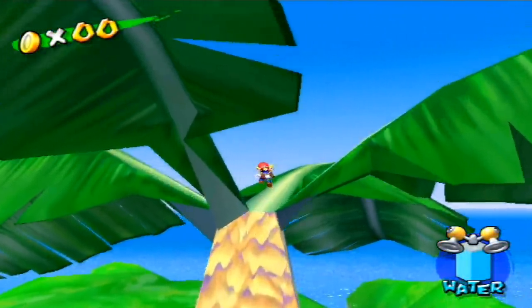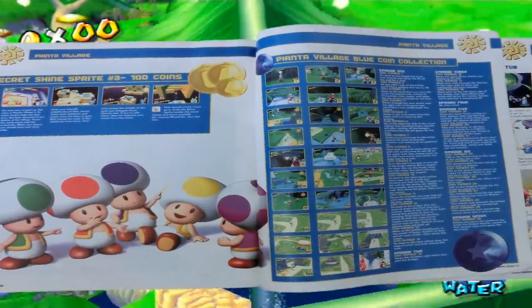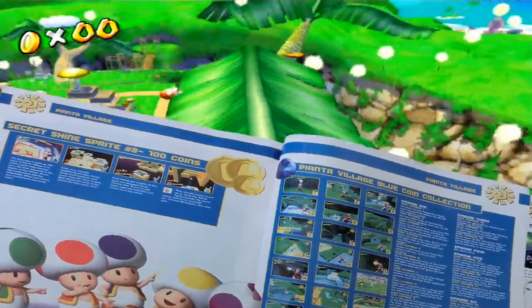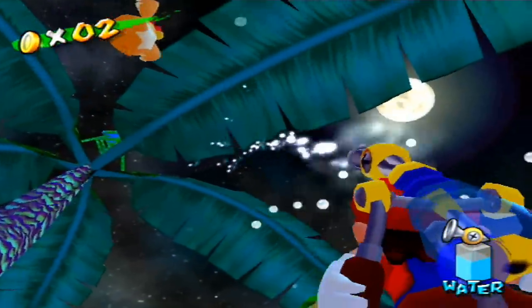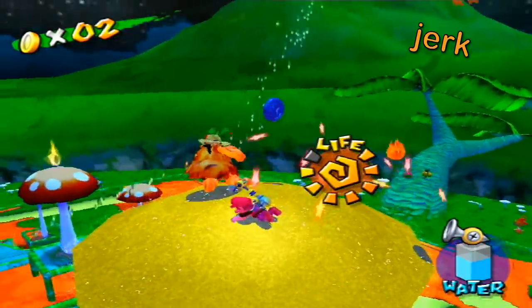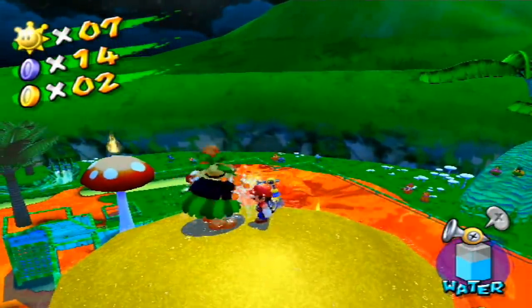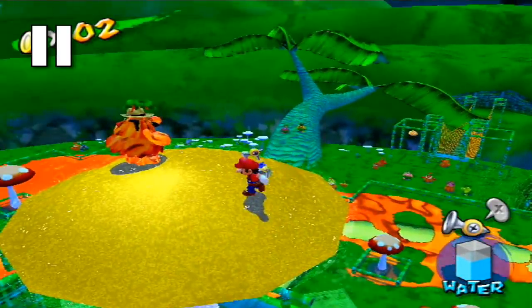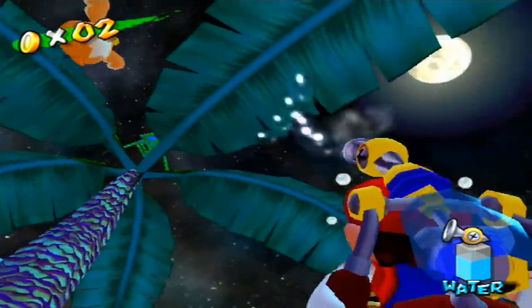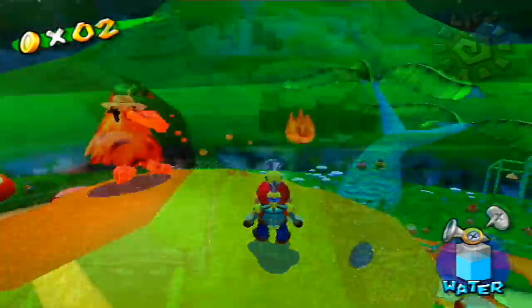Anyway, back when I first played Super Mario Sunshine, I was given one of those guide things. And that guide spoiled many things for me, including the secret shine in the sun and the hidden blue coin in the moon. They are pretty trivial once you know about them, but how is one supposed to figure this out in the first place?